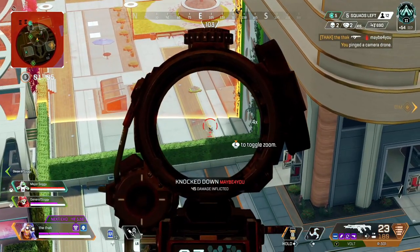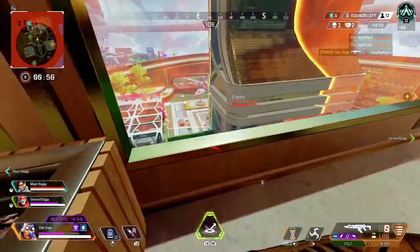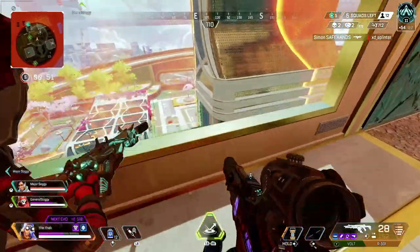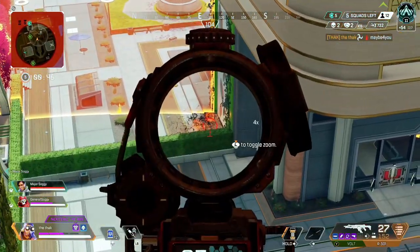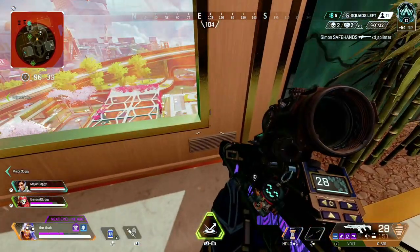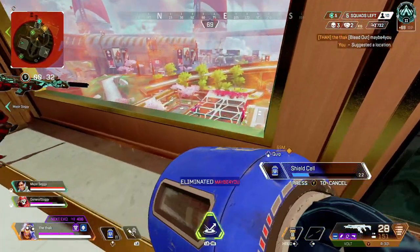Looking at all these factors, you can see there are differences between account-level stats and recent performance. The system places a heavier weight on your recent performance in addition to your account stats. From what I've seen, it appears to work over your last 10 to 20 games to assess your skill. So if you have a certain lifetime kill-death ratio in Apex, but a higher KD in your most recent 10 to 20 games, you are likely to find yourself in harder lobbies.